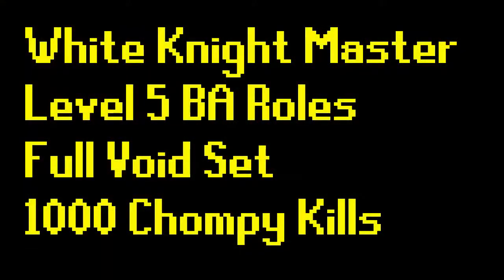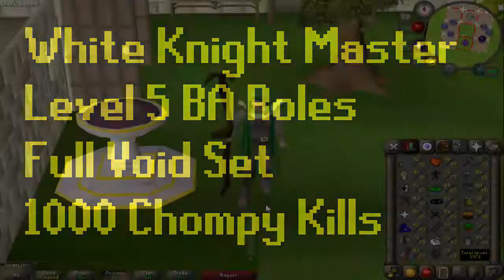On top of those skill requirements there are a few miscellaneous things: I need to get the master rank for the white knight armour — that shouldn't take too long. I need to get level five in all roles at barbarian assault — hopefully that isn't too painful with some good teams. I need to get a full set of Void, which is maybe six or seven hours depending on how busy the worlds are and if there are bots ruining games. And 1000 chompy kills — again just a couple of hours.